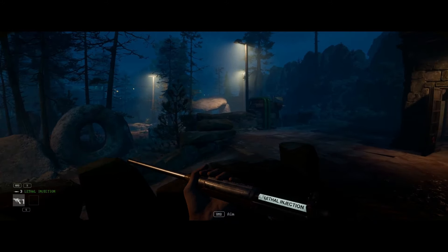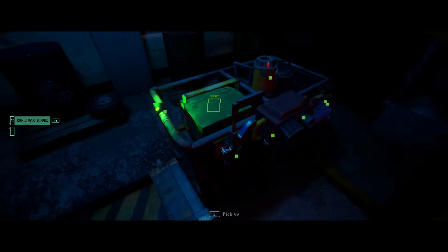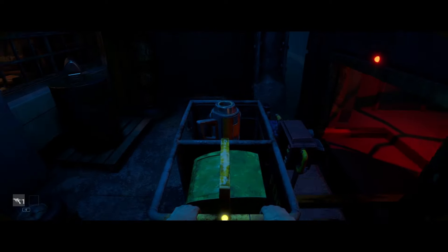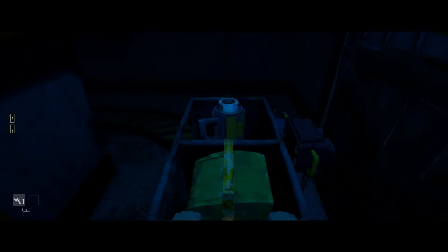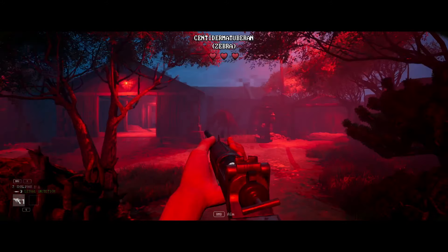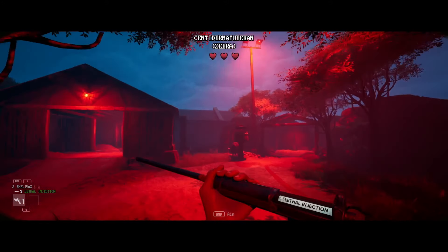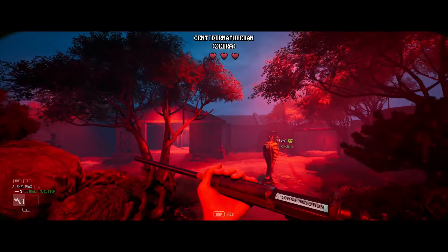Once you get back to the train after doing all your stuff in the exhibit, that's when the predictable events start to happen. After you go back to the train to make medicine and head back towards the exhibit to cure the sick animals, one of them always mutates. It's not just a chance that one of them will mutate — it's every time. Every exhibit I went to, other than the tutorial exhibit, this happened. I'll be honest, I jumped the first one or two times, but after it happened for the third time, I just figured it was going to happen every time. And I was right.